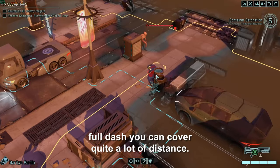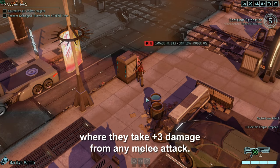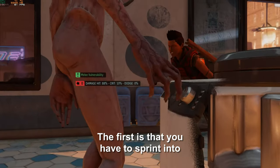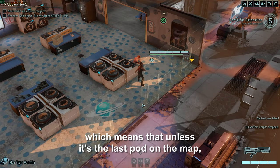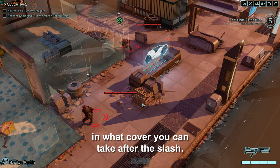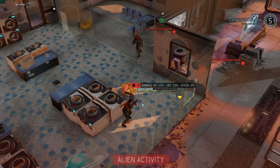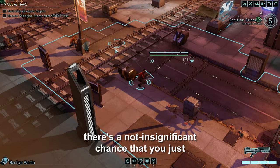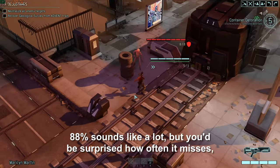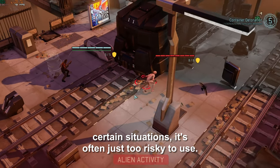Melee attacks will ignore cover and with a full dash you can cover quite a lot of distance. Also, sectoids have a unique trait called melee vulnerability where they take plus 3 damage from any melee attack. There are two main problems with Slash that make it extremely risky to use. The first is that you have to sprint into the enemy's territory, which means there's a very high chance you'll activate another pod. The second is that you're often very limited in what cover you can take after the slash, usually left in an easily flanked position or even out in the open. Without the Blademaster ability, there's a not insignificant chance that you just miss and do no damage whatsoever. 88% sounds like a lot, but you'd be surprised how often it misses, and enemies with a high defense stat are harder to hit.